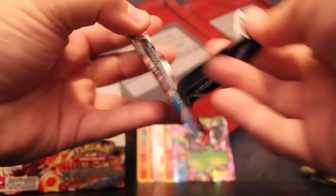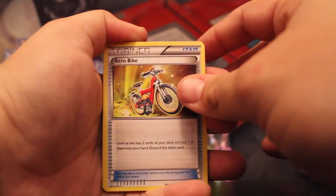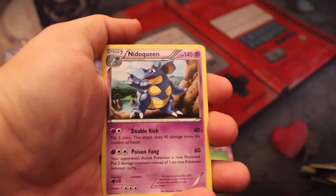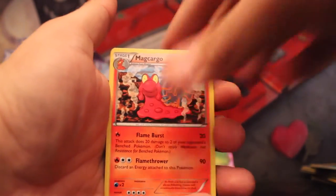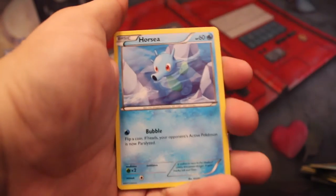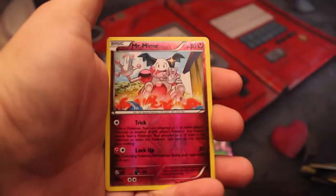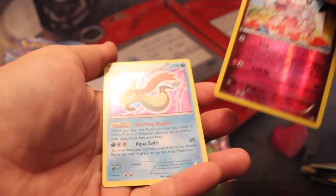Next we got Mega Aggron. Also, what's with Primal Clash going straight to Team Aqua and Team Magma? We had Team Flare tools for like one set and then it's just like, eh. Reverse Mr. Mime and a Holo Melodic.